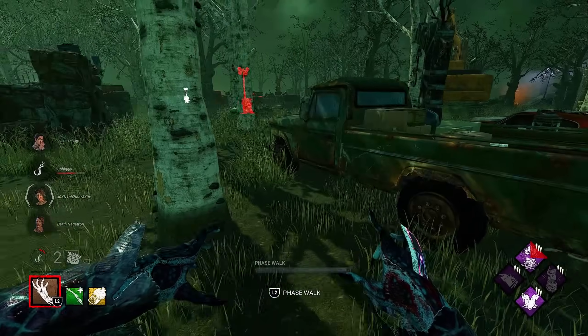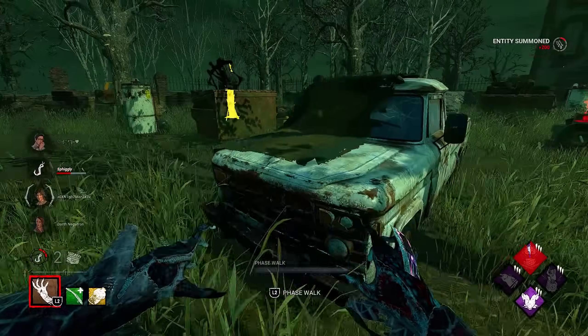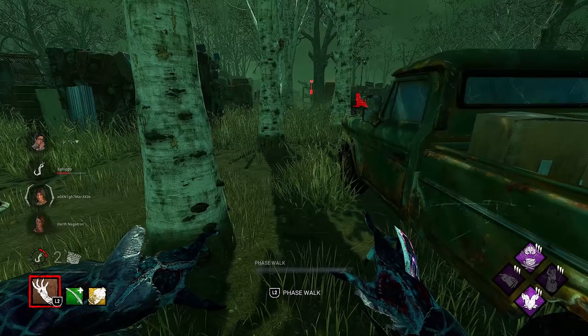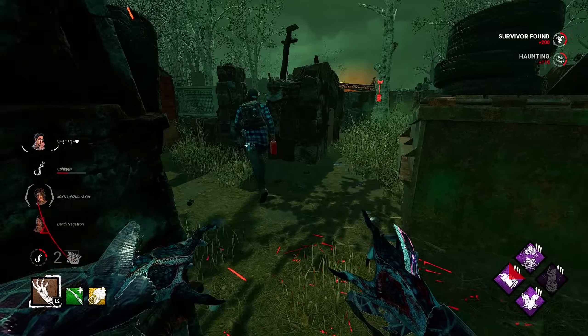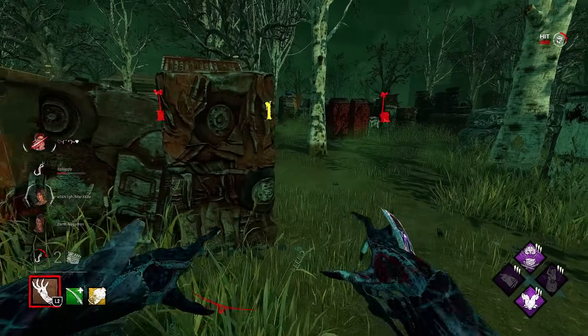I'll see if I can secure second stage on this girl - nice. Now we can Mori her right when she gets unhooked. Dwight's on this gen, okay. See if I can injure her. Someone's over there going for the unhook - let me go back and see if we can get this girl out.